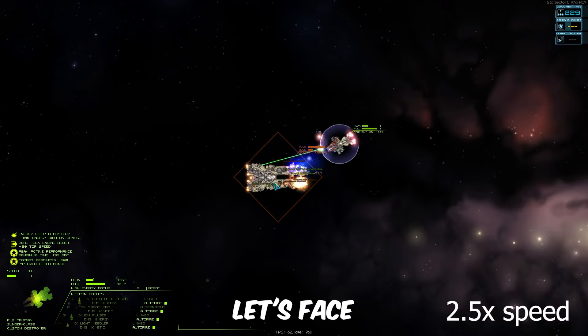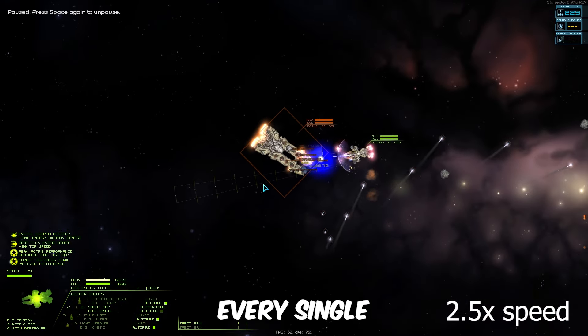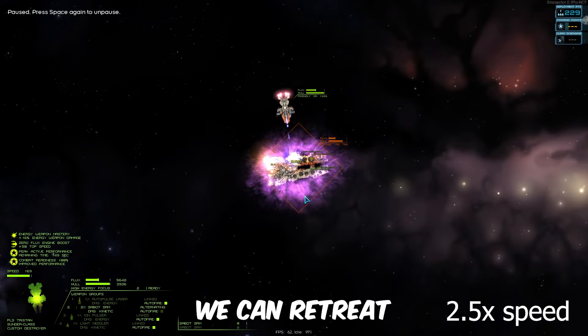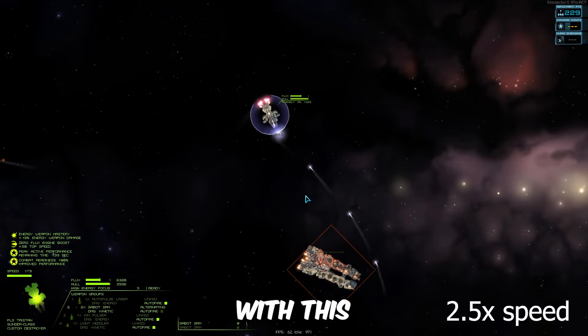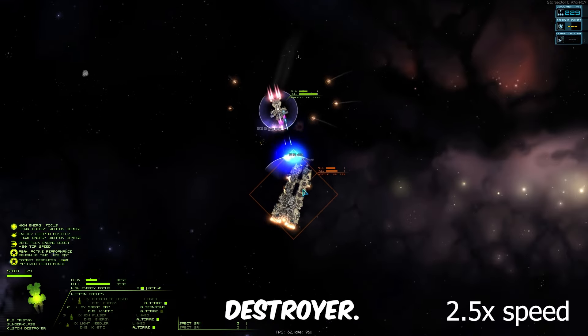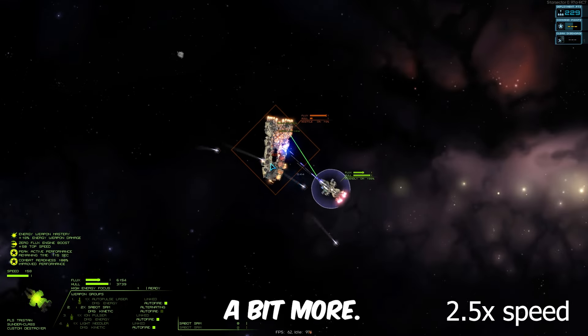This time, let's face the Conquest head-on and see how we do. Every single weapon disabled forces the Conquest to vent. Also, we can retreat whenever we want. With unmatched mobility and firepower with this build, the Sunder is definitely the best defensive destroyer. This build also works without a General or NES mods — you just have to watch your flux a bit more.